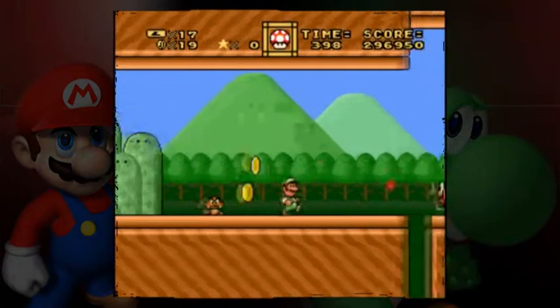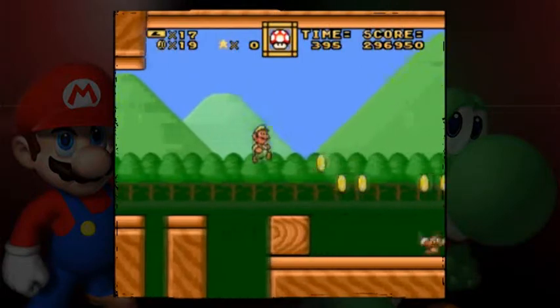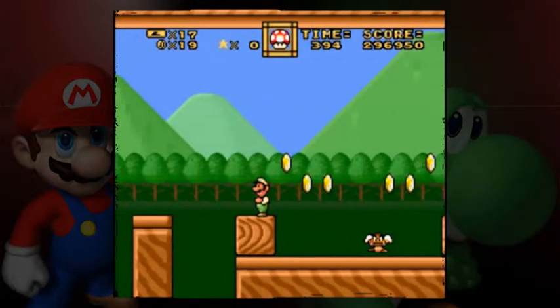We enter Giant Land, back to Panic in the Mushroom Kingdom, and once again the Help and Support Center keeps opening on me.